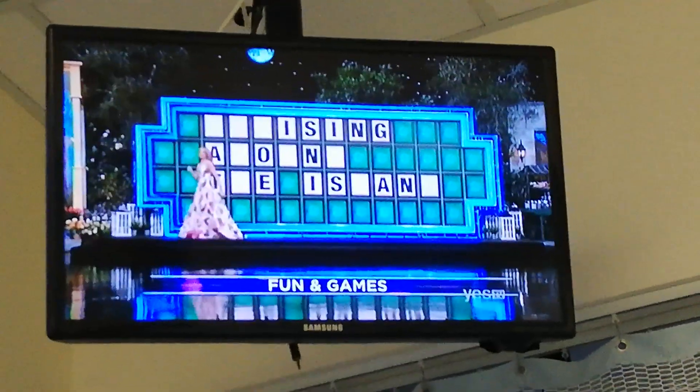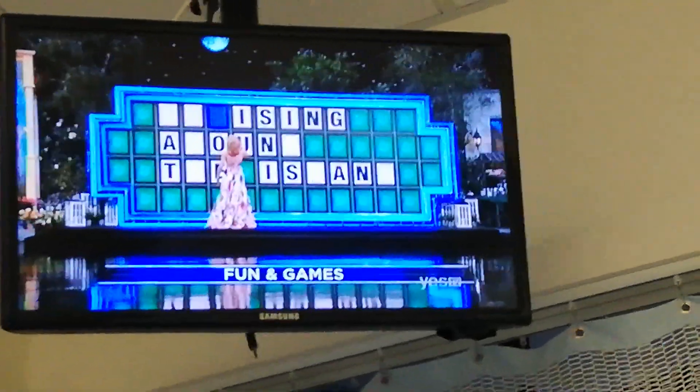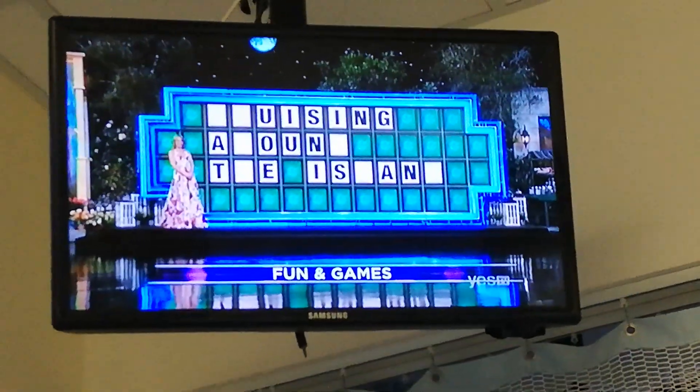And I'll buy the U as well. The last of the vowels are 2 O. That's great. And I'm going to solve — cruising around the island. Got it.